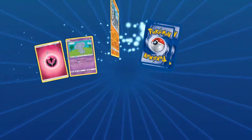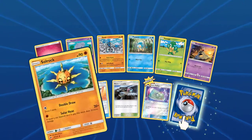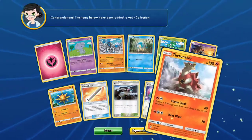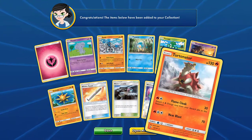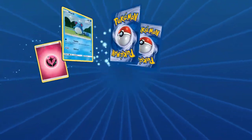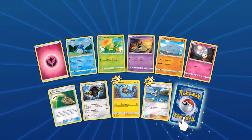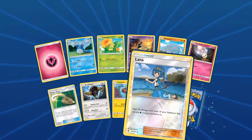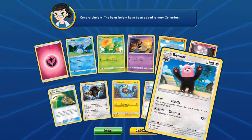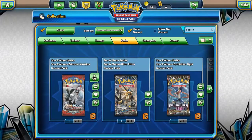Third Burning Shadows pack: Fairy Energy, Esper, Sark, Pan Par, Pan Sage, Sandygast, Mountain and Aquila, Weakness Policy. Rare: Terranator. Fourth pack: Fairy Energy, Marrow, Caterpie, Sandygast, Rhyhorn, Mellow, Escapro, Bouffalon, Electric, Marrow. Rare: Beewa — that's a new one, I've not seen that one before.